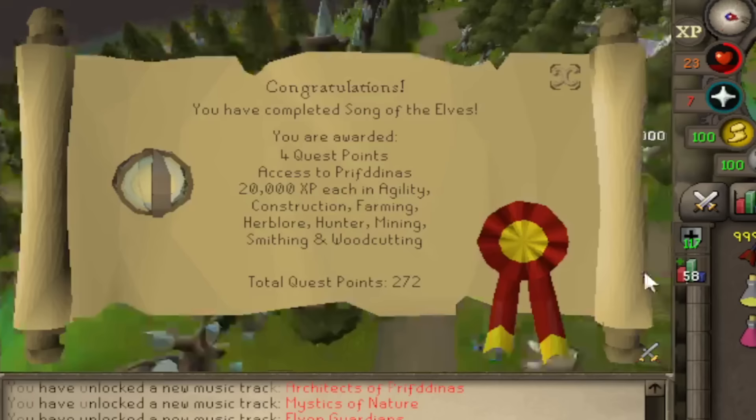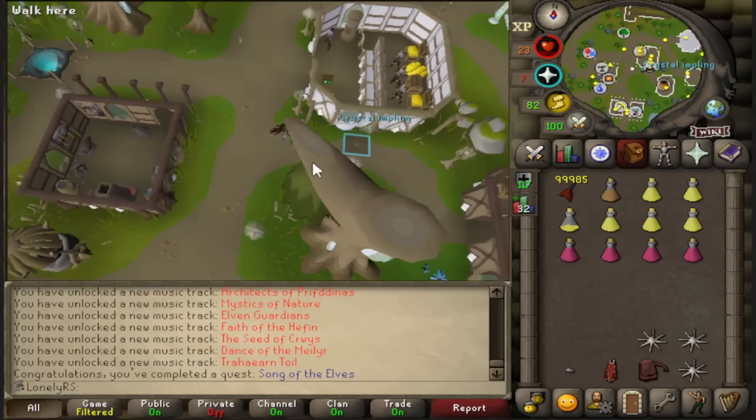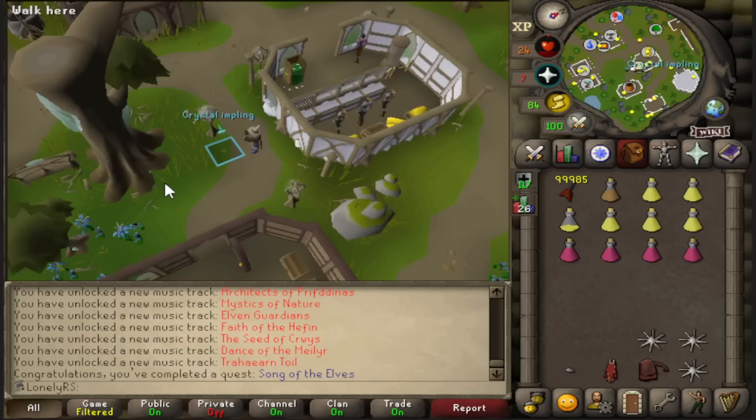The first big goal of this video done, and there's one more thing I want to do before I move on to the Gauntlet. I just happened to see this Crystal Impling, and I'm going to have to catch these as much as I can, because they give pretty good stuff, but also there's actually an item from them that is in the collection log, so I'm going to have to probably go on a Crystal Impling hunt at some point.